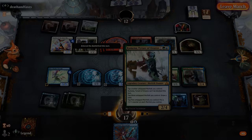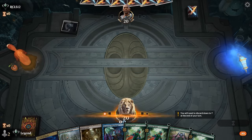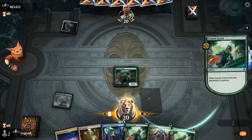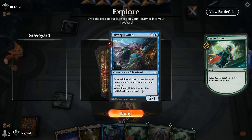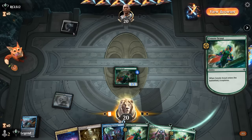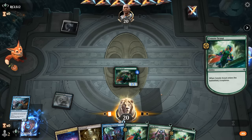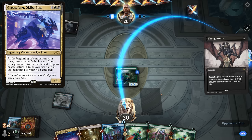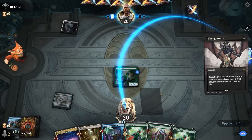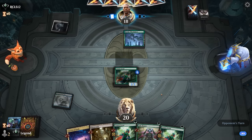Game two — we're on the draw with a keepable hand. Got our Pilgrimage, turn one Merfolk, hopefully it keeps attacking. Silvergill isn't bad but maybe we're looking for a Springleaf Drum to go off with the Pilgrimage. Opponent is black-white — could be Grease Fang. I'd rather dig toward Merfolk Trickster since it can remove the ability and prevent them from reanimating Parhelion for a turn. A Thoughtseize is next — they could take the Pilgrimage, in which case we can still double one-drop and keep up the pressure.